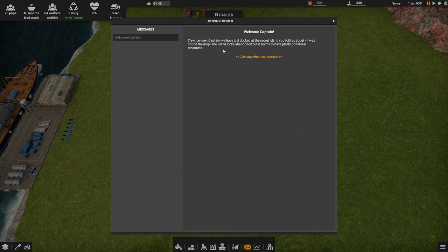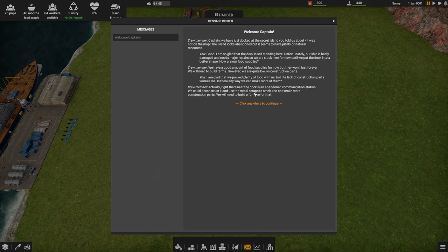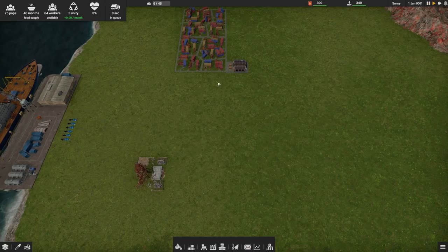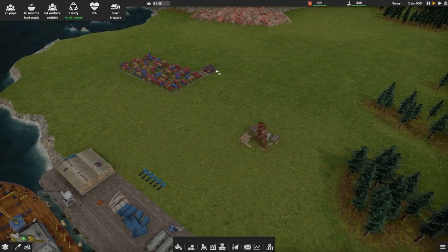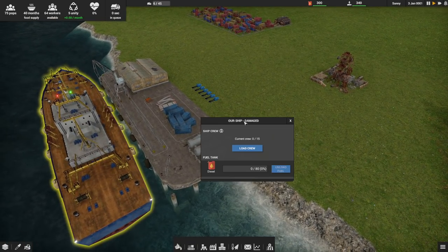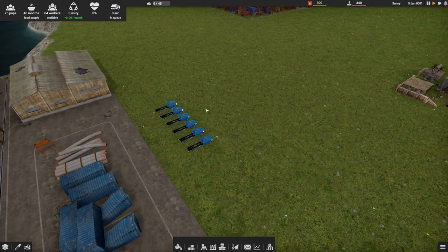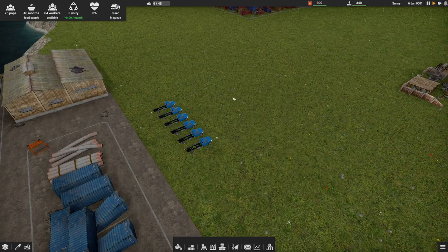The captain says his crew member told him they docked on a secret island. He's basically telling me we got food but we need more, we need to get our ship fixed because it's broken, and we're going to take our cargo containers and make houses out of them for our people and begin a new life. So we started with a ship which is damaged, we've got a dock with some things on it, and we've got some trucks we'll use to do some work.